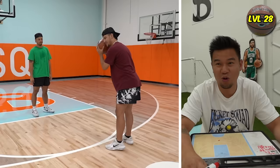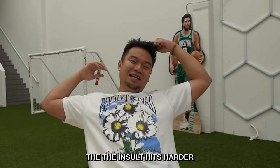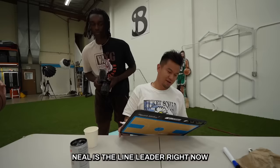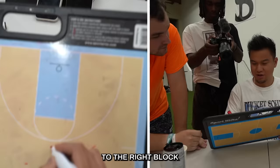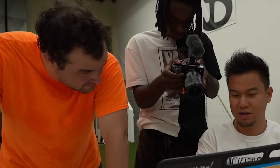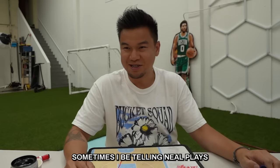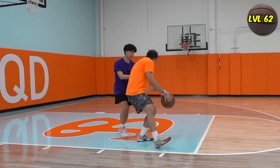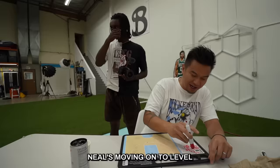Neo is the line leader right now — level 62. You're gonna get to the right block. Bank shot. Do you know what the right block is? Calm down, I'm so mean. Sometimes he's telling Neo plays and he thinks it's the most confusing thing. Neo the line leader — Neo is moving on to level 77.